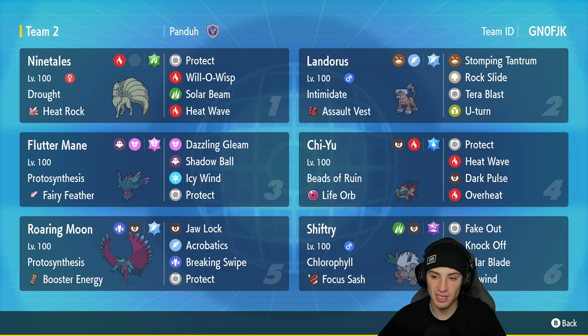In our fourth slot we got Fluttermane's best friend, Chi-Yu. Pair up Chi-Yu with Fluttermane — both of them are doing crazy amounts of damage. Chi-Yu's got Beads of Ruin alongside the Light Clay as its item. Its moveset is Protect, Heat Wave, Dark Pulse, and Overheat.